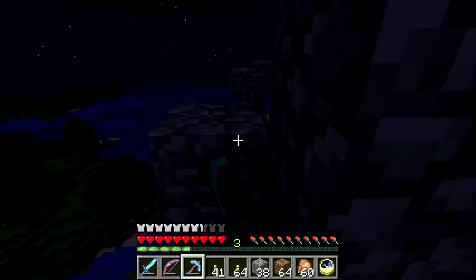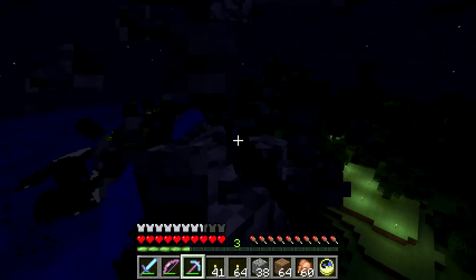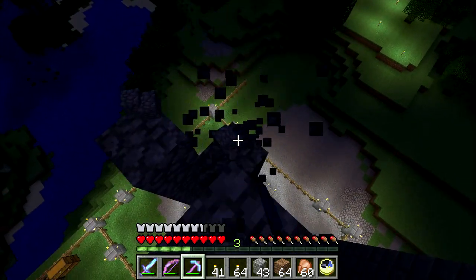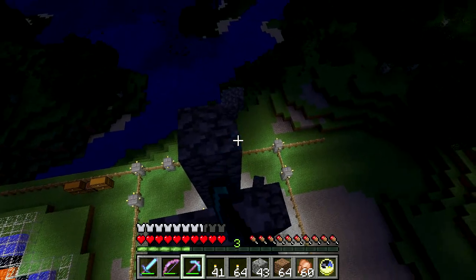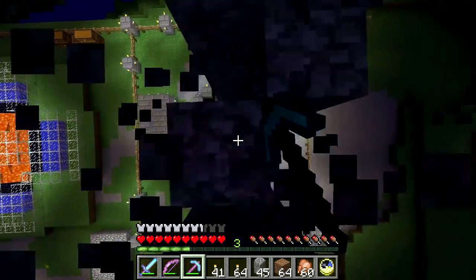Of course you can get a lot of cobblestone by going underground and mining out stone. I don't know that this is more efficient, but it's more fun. You get to see off into the distance.